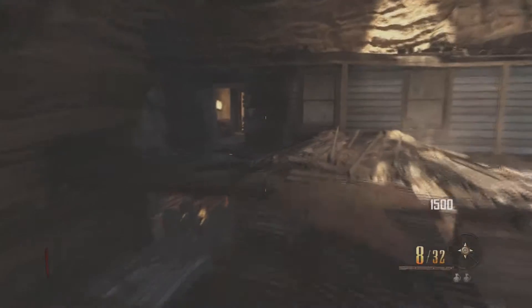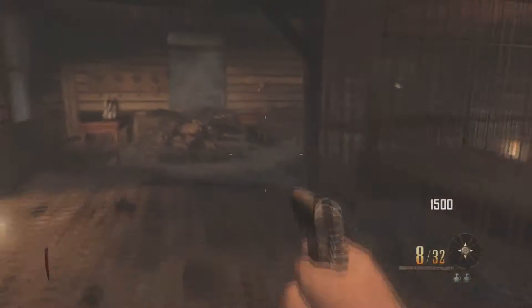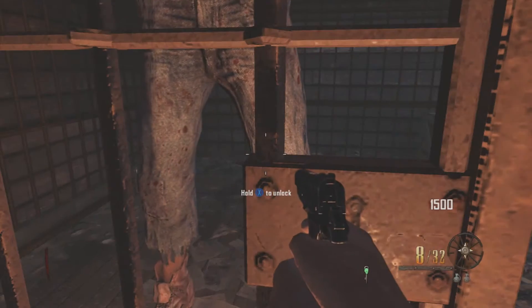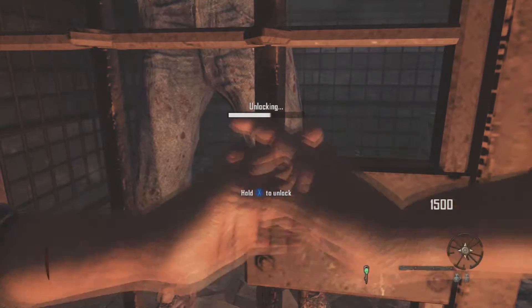If you do not know how to do this achievement, this is the video for you. The first step to get Leroy out of his cage is to go into the first room — as you've seen me do — you grab the key, unlock that, grab the booze, and let him out.